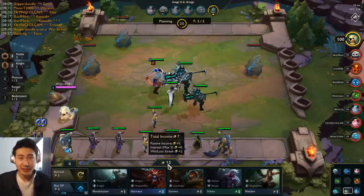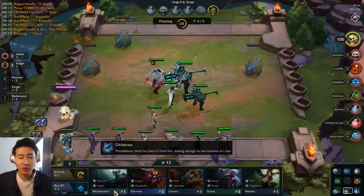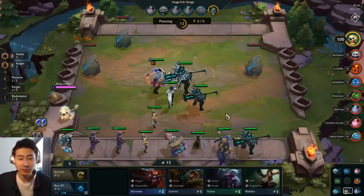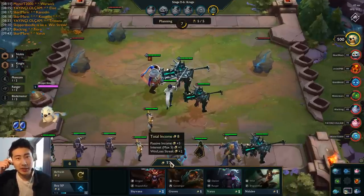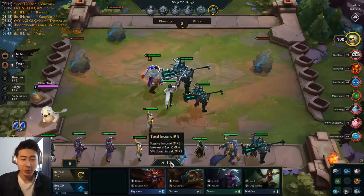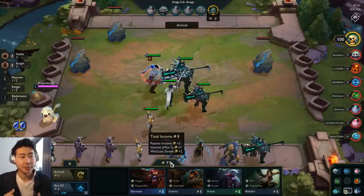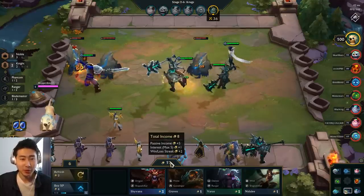The only time I would recommend holding 40 or 50 gold is when you keep in mind the downside: you're not buying units, you're not refreshing, which means you're not finding units you need for your unit synergy. Your units are not getting stronger if you're holding gold — that's the downside. You won't be able to level up your units or search for stronger units to get that last synergy going.